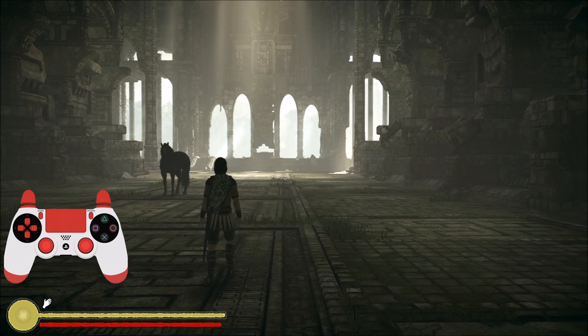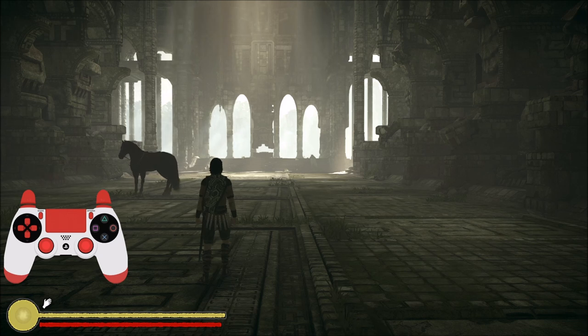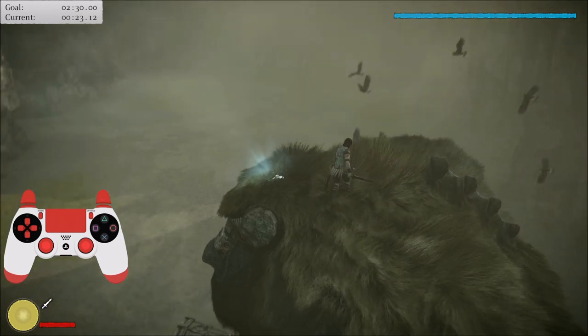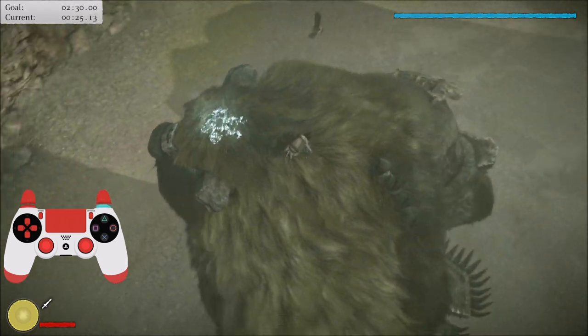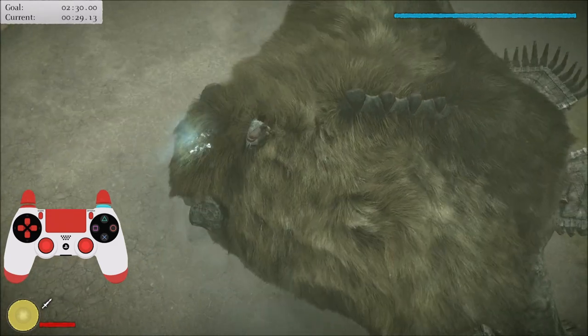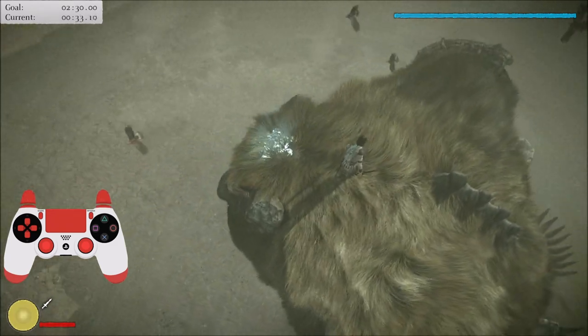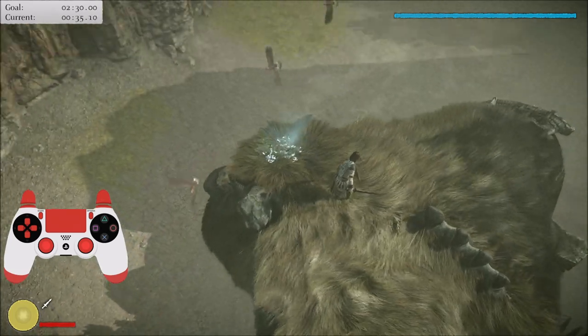Now the next part will be about stabbing and plants. I'll stop the video for a short amount of time to get on a Colossus. I chose Valus — this one is very easy to get a plant with. First of all, what is a plant?